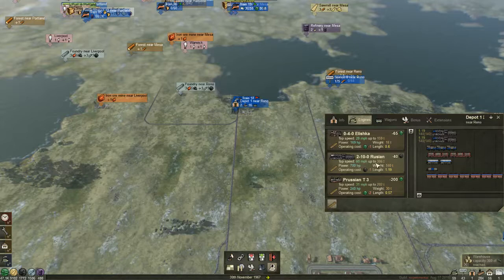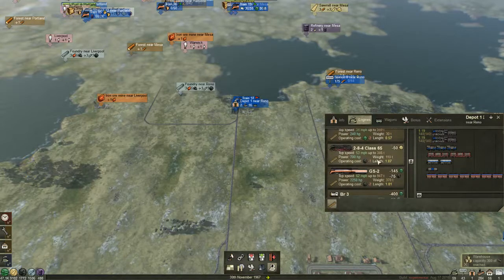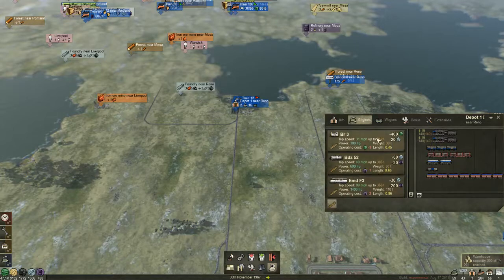We chose the Russians because they have a higher speed, although they don't have as high a carrying capacity as a lot of other things. I could have gone for GS2s for everything but then my coal would be disappearing down like a drain hole. I eventually want to upgrade a lot of stuff to the EMD F3s, but that will cost a lot of oil so that's going to take a while.